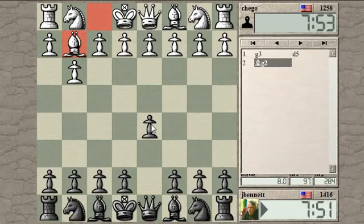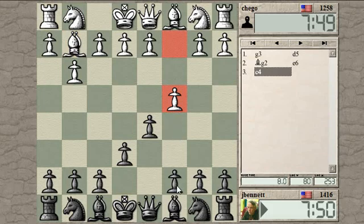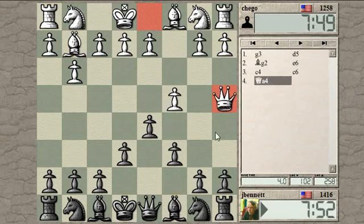The pawn is defended. Maybe I'll go for a d5, c5 kind of setup here. Or maybe I'll go with the semi-slav type of setup, since he's immediately counter-attacking here. He really doesn't want me to take back with the pawn.